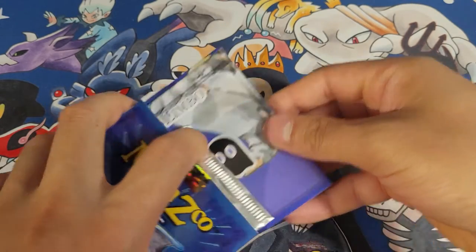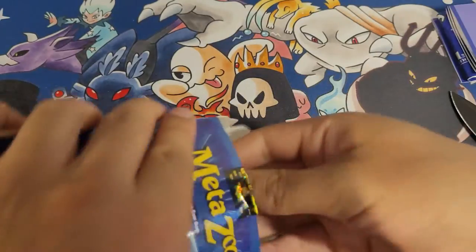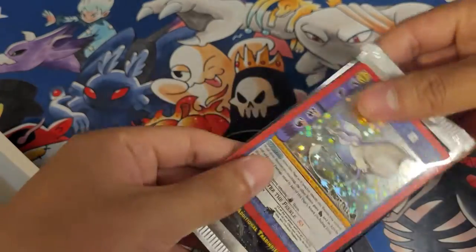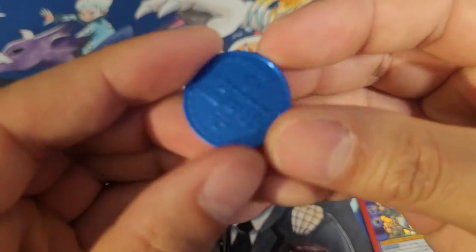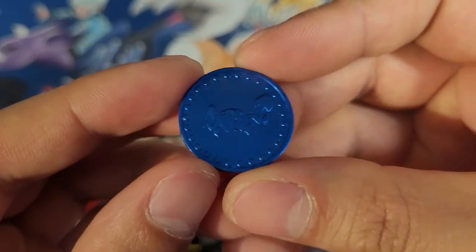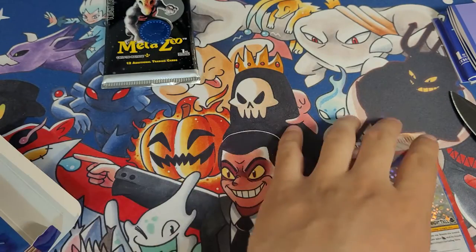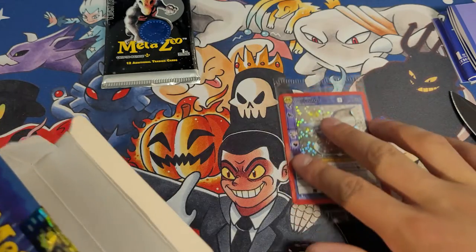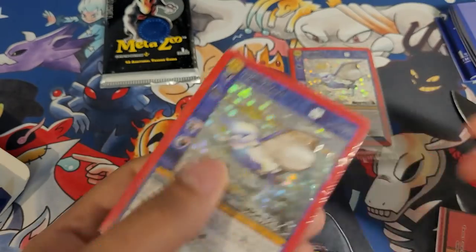This is the final of all the Wilderness Nightfall theme decks. Here's our pack, here's our coin — this is featuring the Willow Lake Crustacean or something like that, I believe. It's a cool beastie. Here's our extra promo copy, here's our main copy.